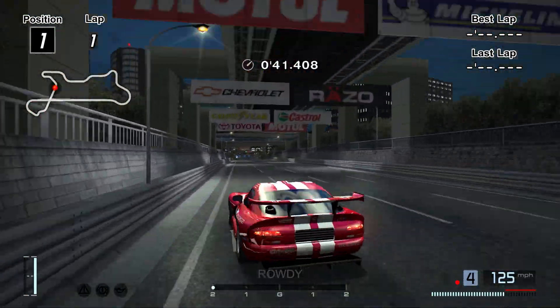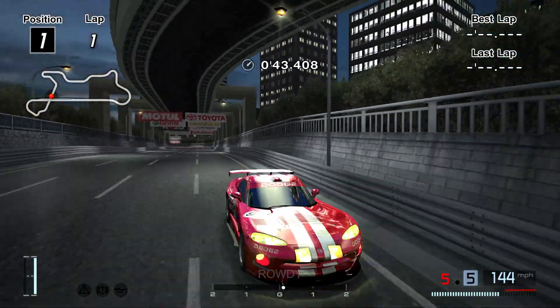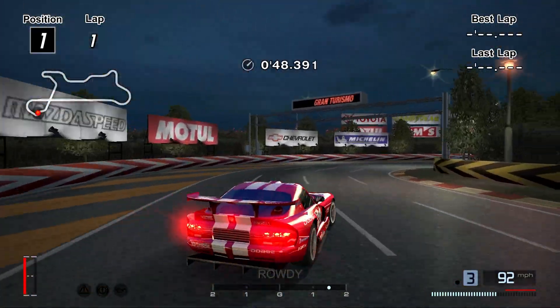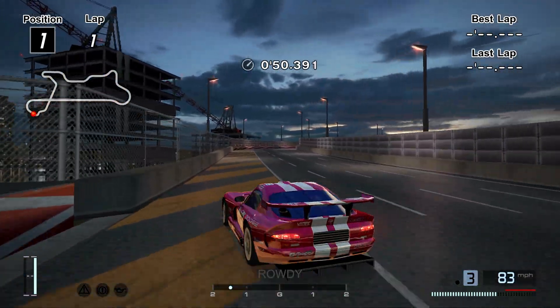If you're not exactly sure what this does, you can pretty much rotate the chase camera around the car, just like you can in GT7. Although it behaves a little bit differently than GT7, but we'll be going over that anyway.